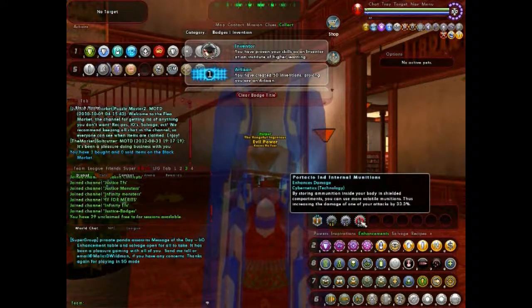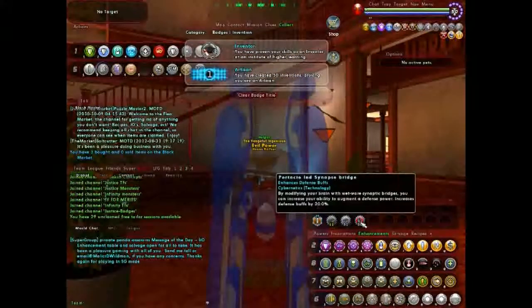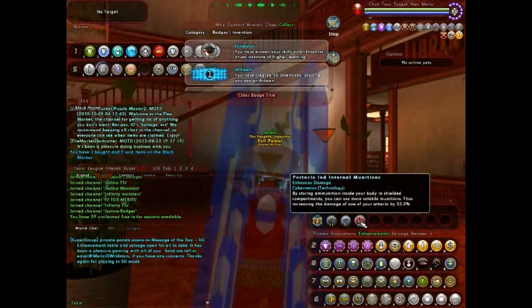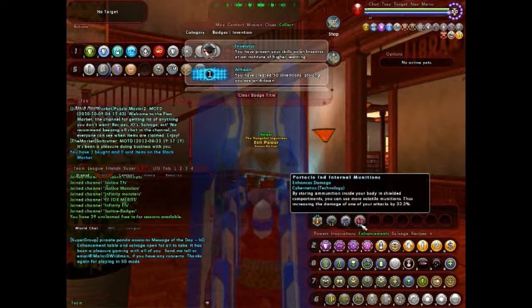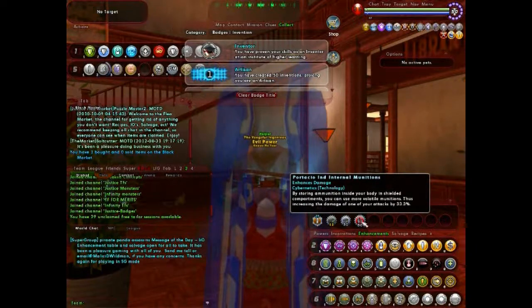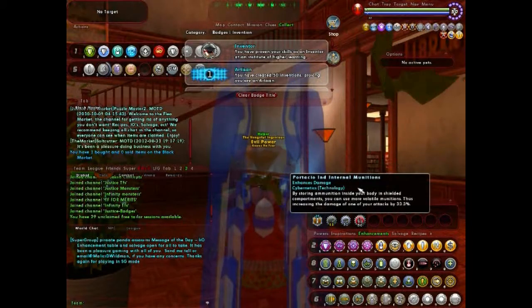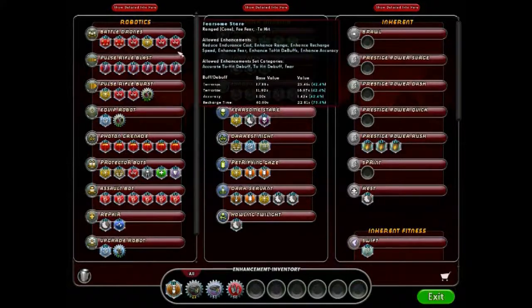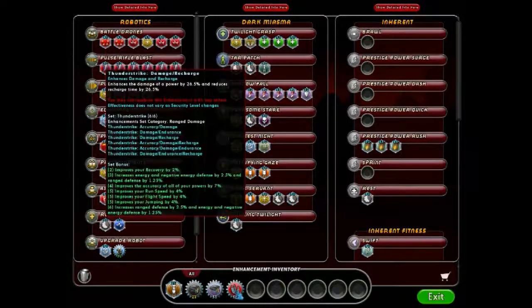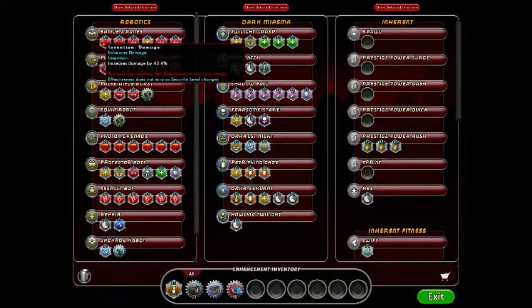These are dropped enhancements — single origin — which are the most valuable, but the buffs are still capped and slightly less than invention enhancements. So if you have a level 50 invention damage enhancement, it will still be less than a single origin. Let me show you: here's a 50 — 42.4. Here's this one — 33.3. You kind of get the idea; this is better than this.